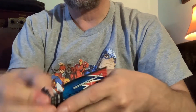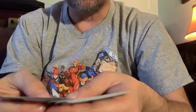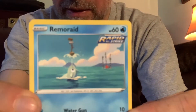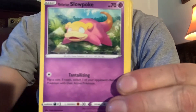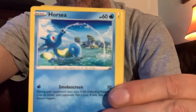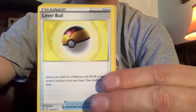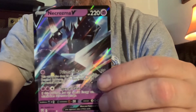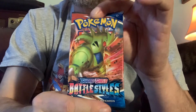Should be the rapid strike one I believe. Another code for you — one two three four, one two. Let's turn it right side up and we have got Remoraid, Forretress, Natu, Galarian Slowpoke, Mankey, Horsea, Steel Tool, Jammer, Morpeko. Level Ball — our reverse holo is a Victory Bell rare — and we have got a Necrozma V. Very cool pull! Last pack coming up.